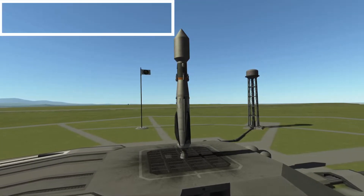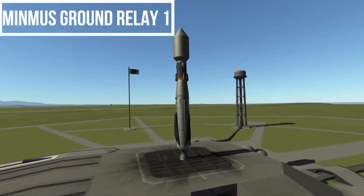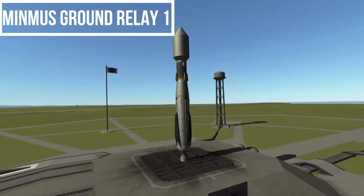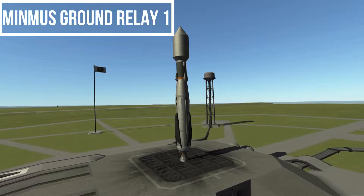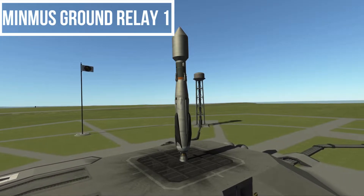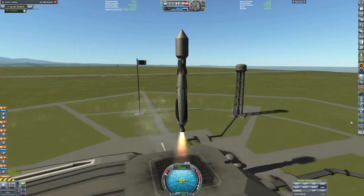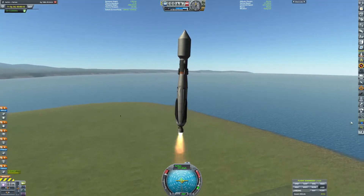Hello and Happy New Year! Welcome back to another episode of Road to KSP. Today we're starting off with 7 Mile launching a Minmus ground relay — the first one actually. This will be a shorter episode, as you can see it's only about two and a half minutes.